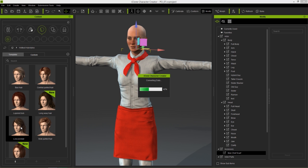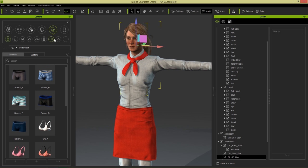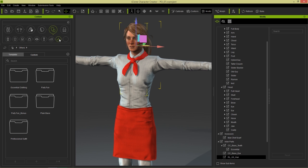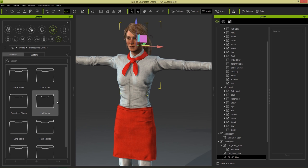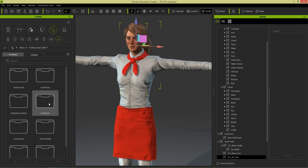Something like this little ponytail might do. There you go. Now you can find all this stuff if you go under Clothing. In Clothing, the scarf I believe is in the Others section right here. And you can go to Professional Outfits. And we have the half aprons, we have the work gloves, ankle socks, calf socks and everything like that.